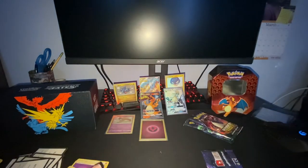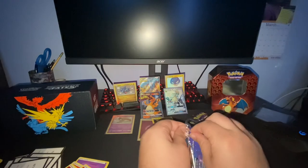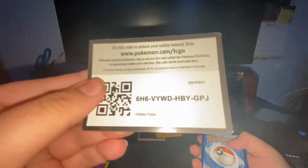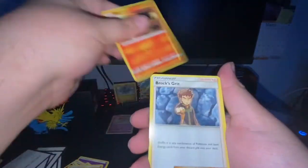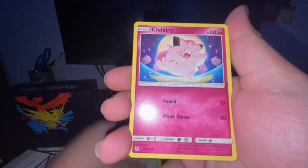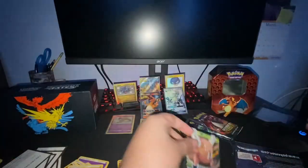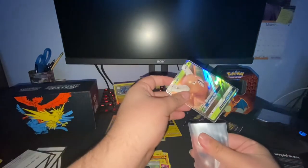Still half the packs left. Lightning Energy, Magmar, Brock's Grit, Chansey, Voltorb, Geodude, Pikachu, Clefairy, Cubone, Serena's Suggestion, and Pinsir GX. Another hit — this is barely a hit, but it's a hit nonetheless. Every pack — holy crap.